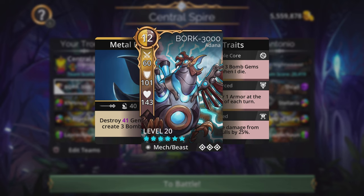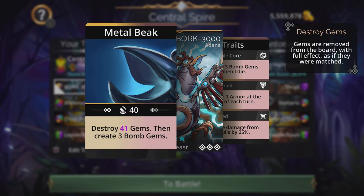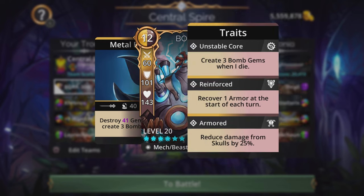This team is going to feature Bork 3000. Bork 3000 is a Mech Beast from Adana with a 12 mana cost of brown and yellow. His spell is Metal Beak — he will destroy gems then create three bomb gems. His traits are: Unstable Core (create three bomb gems when he dies), Reinforce (gain one armor at the start of each turn), and Armored (25% skull damage reduction).